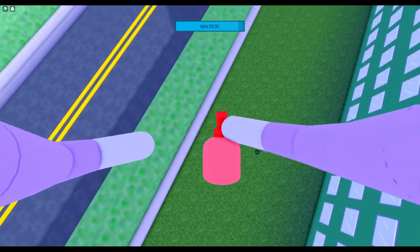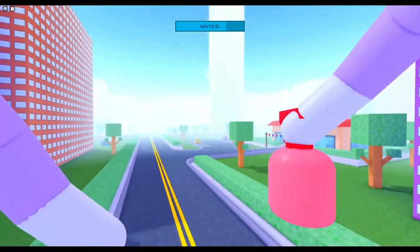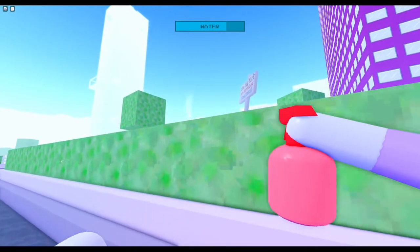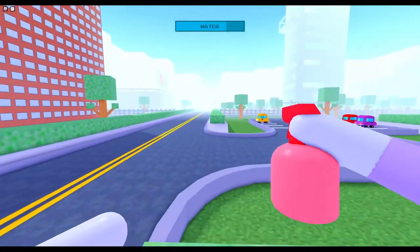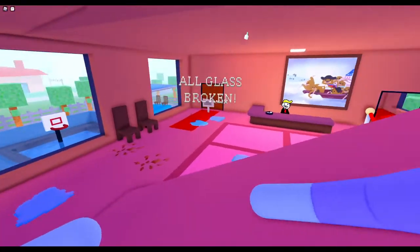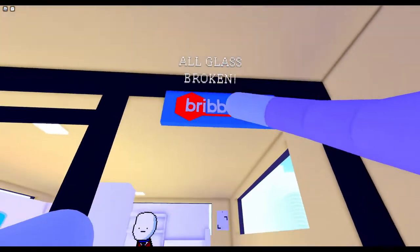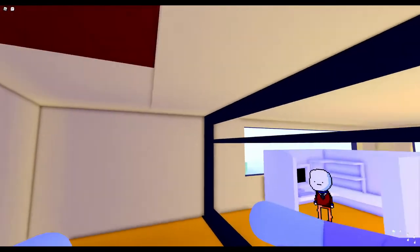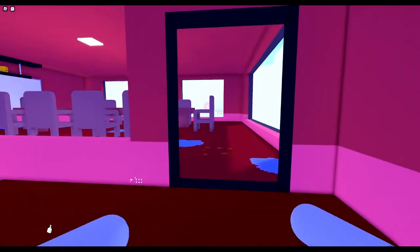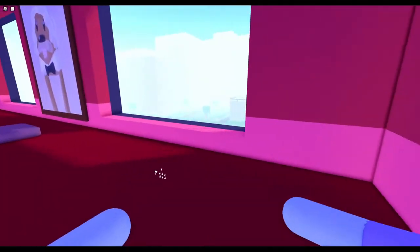Something cool about the spray is that you can literally fly with it — it's very OP for reaching things you need to fly to. This is also what the 'All Glass Broken' notification looks like — it will turn gray and then you get the badge pop-up.